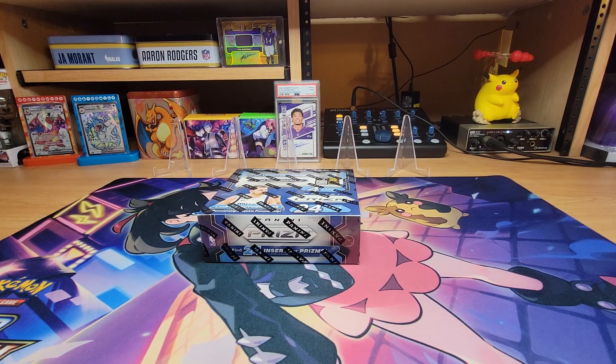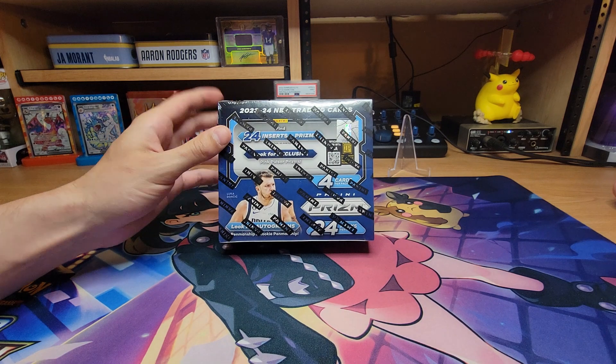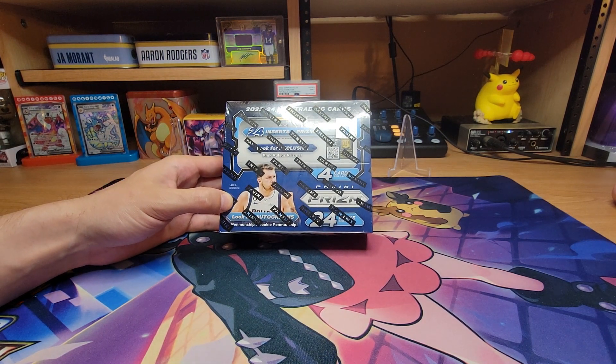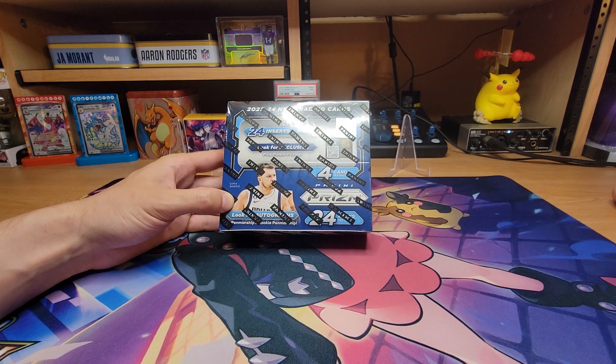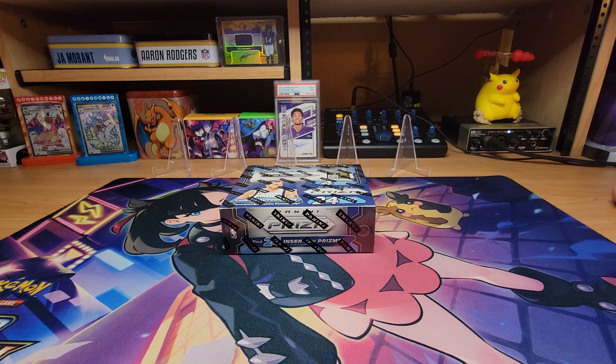What's up guys, it is the Card Hunt. We are here with a retail box of 2023-24 Panini Prism basketball on the Wembe hunt. Everybody is after those Wembe variants. This product was looking good - figured, hey, give us a shot here, you know what I'm saying?